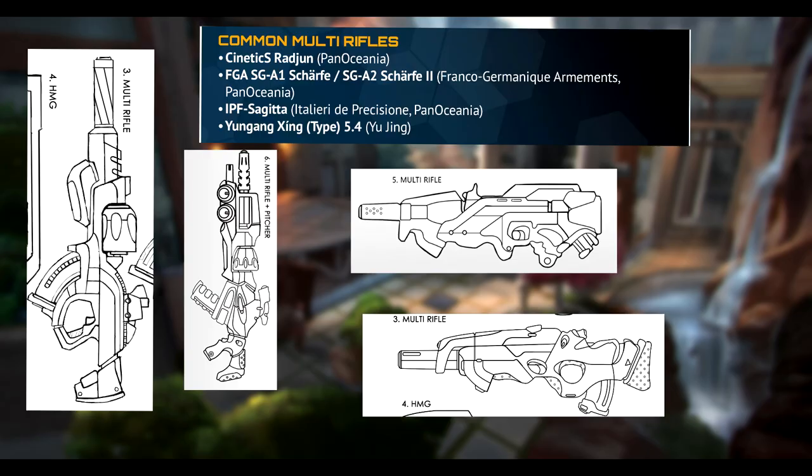The Multi Rifle is an updated version of the Combi Rifle. They require significantly more training, both in learning the required maintenance and the tactical awareness of when to use it. In the hands of the right operator, they are exceptionally lethal. These weapons alchemize special ammo types, standard ammo bursts, and modular weaponry into a single package. Rather than using additional magazines, Multi Weaponry loads components together to create custom cartridges on the fly.